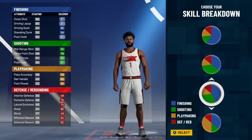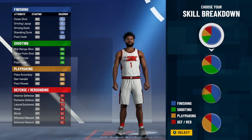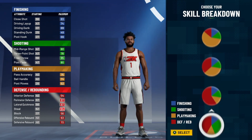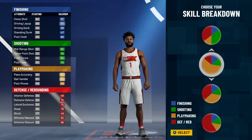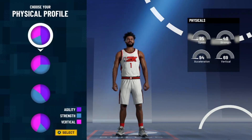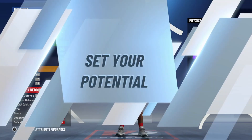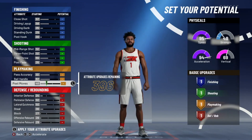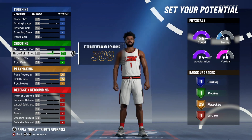Last year there was the two-way playmaking build — whatever the hell it was called. I didn't really play 2K20, I hated that game, it was too boring to me. That was a very OP build, but I don't think that 66 three-pointer is cutting it this year. So we're gonna write that up — this is my second favorite build.